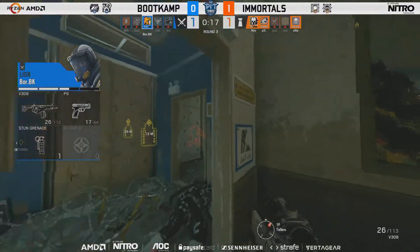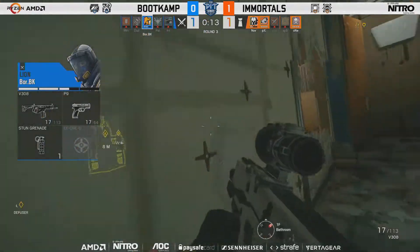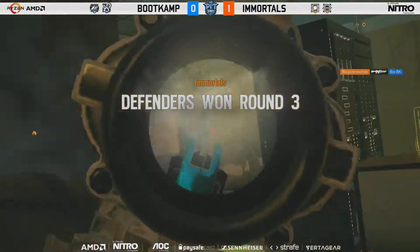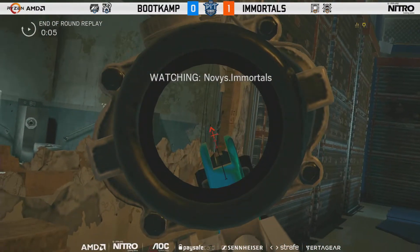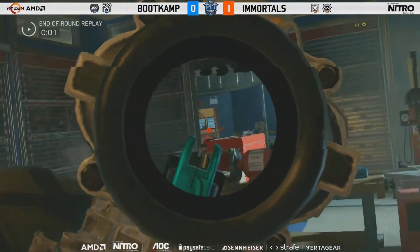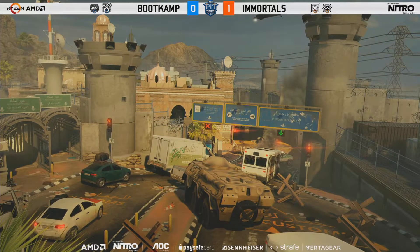Still a 1v3. More flashbangs coming through, 25 seconds left. He's giving his position away waiting for peeks that aren't coming — they have no reason to peek. Boar convinces someone is in the bathroom but it's Novice, who is actually in the Workshop — takes him down. Beautiful entry kills coming out from Palu but they weren't able to make it work. Another great defense from Immortals.